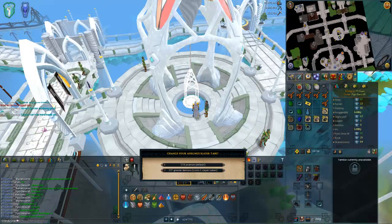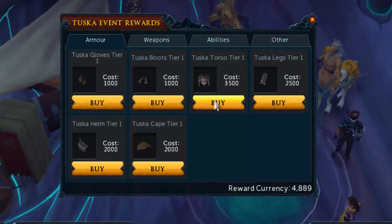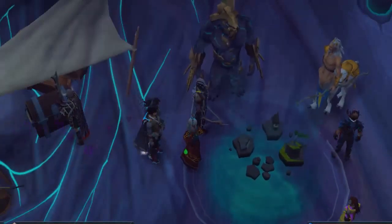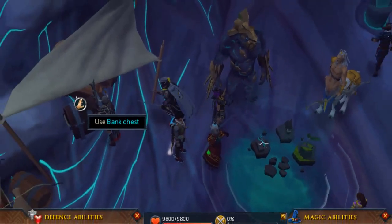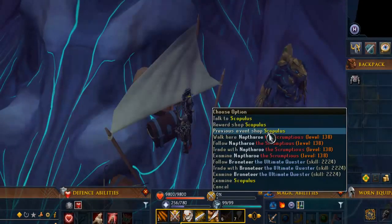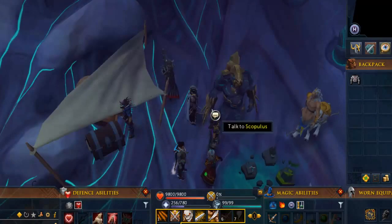I'm coming for you Kril, give me some armor. Up to almost 5000 reward currency, so I'm gonna go ahead and buy the Tuska torso. T75, 260 armour — let's compare that to my old gear, 226 armour, so it's quite a bit of an upgrade. Now all I need is about 1000 more and then I will have a full set of Warpriest.